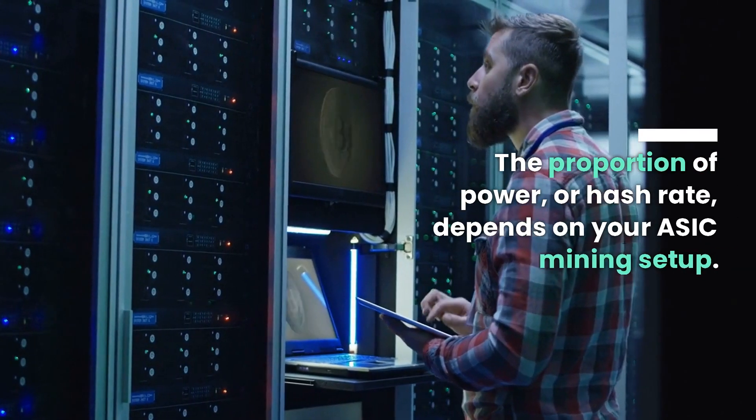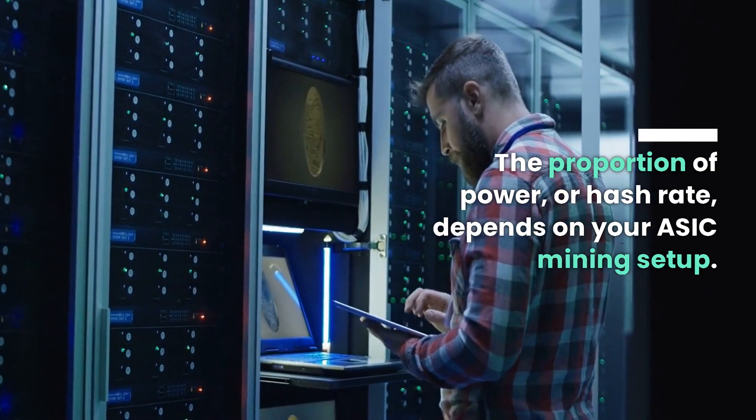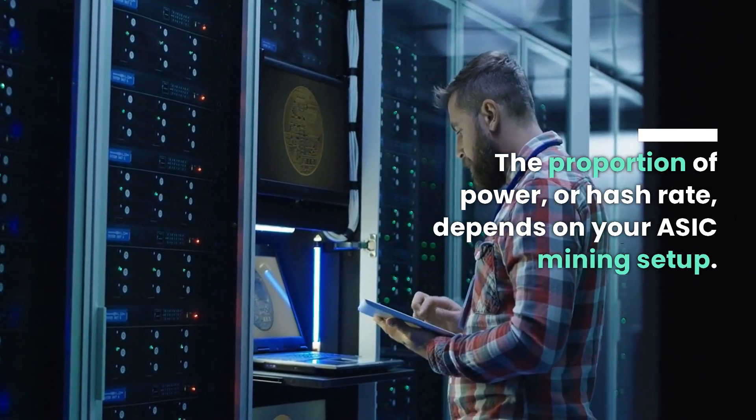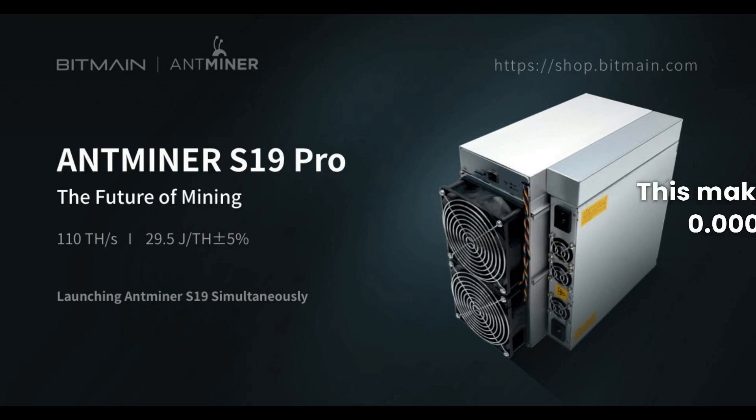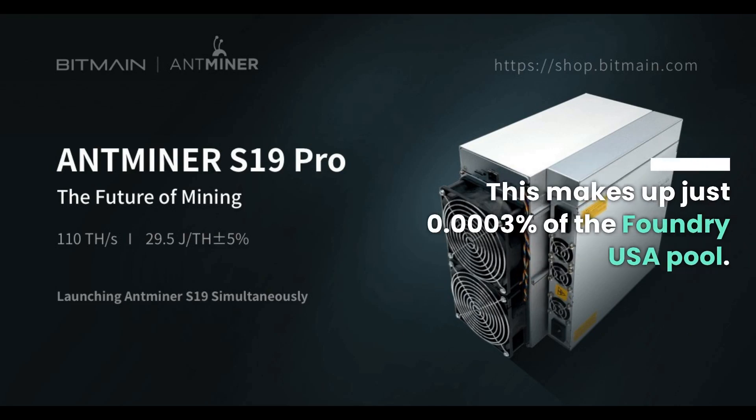The proportion of power, or hash rate, depends on your ASIC mining setup. One of the most powerful ASIC rigs, the Antminer S19 Pro, has a hash rate of 110 TH/s, which makes up just 0.0003 percent of the network.